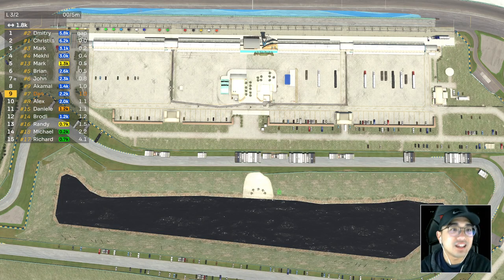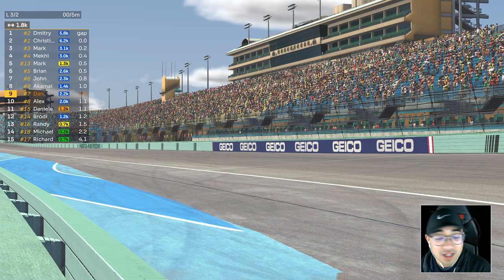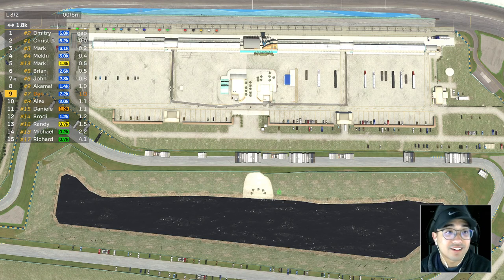We have a 1.8k iRating group, but there are some really fast guys. There is only one split, so you have a 6.2 all the way down to a 0.2, so it should be interesting. We're probably going to have to dodge some spinners — the goal is not to spin out ourselves. I'll see you guys on the track. Thanks for joining me.